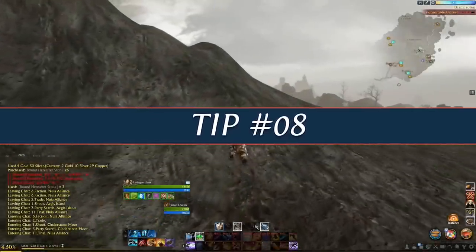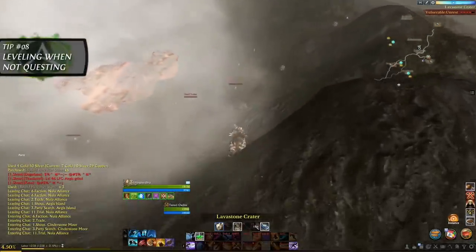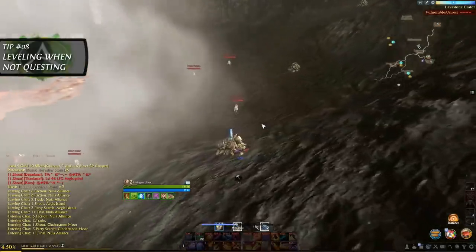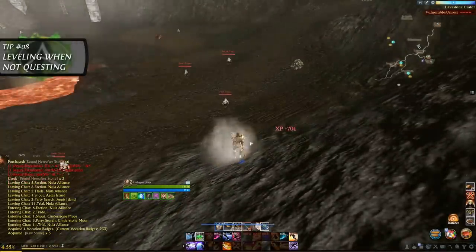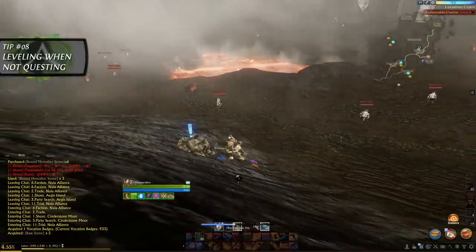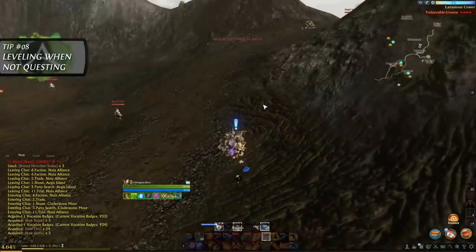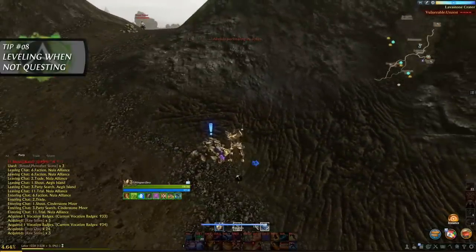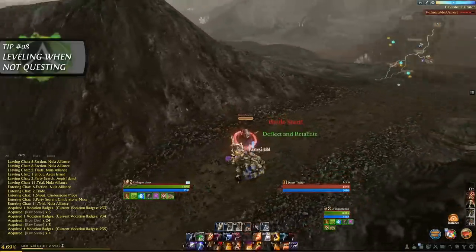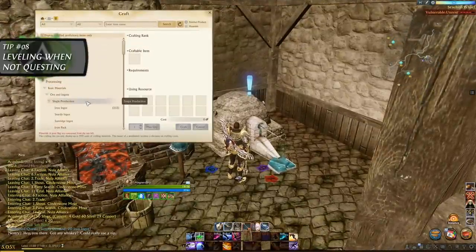Tip number 8 is also related to the PvP state of the zones, as in what to do with your time when these zones are too dangerous to quest in. Since this is a sandbox game, there are obviously lots of different things to do, but if we focus on wanting to earn experience so you can continue leveling, I have a few recommendations. One of these is to burn your labor points to receive experience. This can include something as simple as running around mining, logging, harvesting, planting and fishing, as all of these tasks consume labor points and in return reward you with experience. You can then take this further by processing the items you have found into materials and either keep them for yourself or sell them on the auction house.